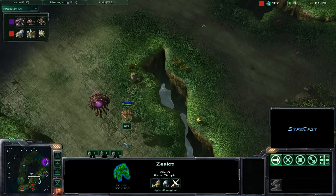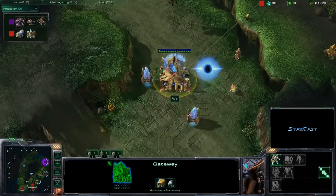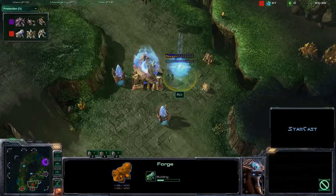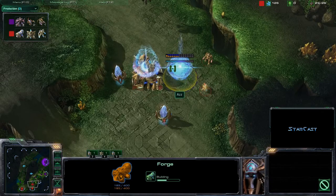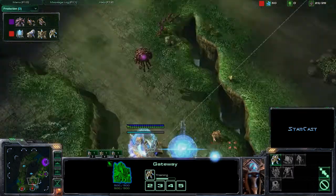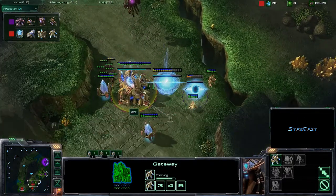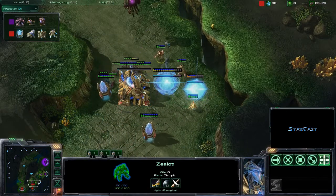Finally Az is turning around his workers, although he does still have that rally point in Moonglade's expansion. He is chronoboosting more Zealots and throwing up a forge, looking to transition into a forge fast expand. We are seeing a little bit of retaliation from Moonglade, who has been walled in and is going to work on this Pylon. If this Zealot is drawn out of position, Moonglade may attempt to do a run-by.